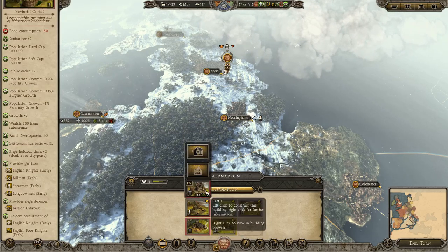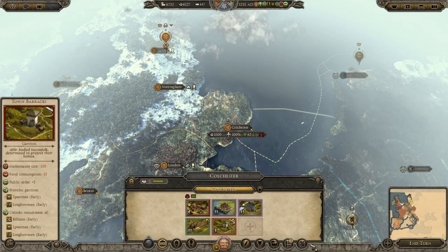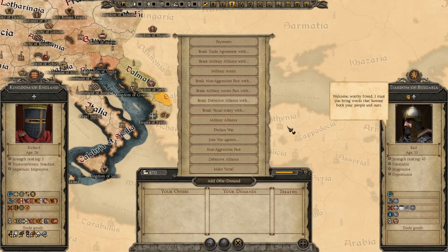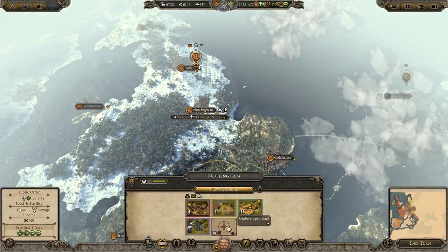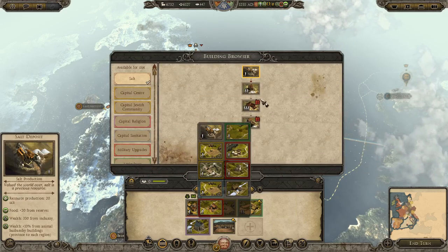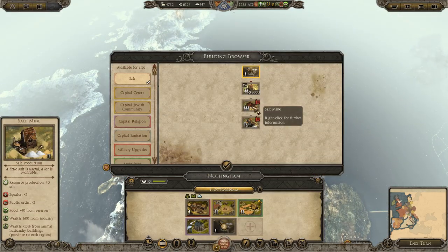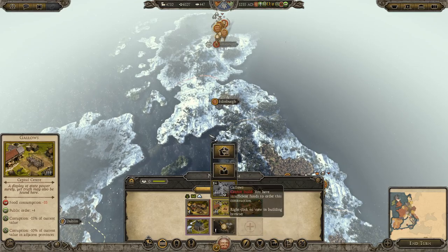I want a castle in Carnarvon - don't really need food there though. We can see the Duchy of Silesia now. Bulgaria can't offer any trade - don't care then. Nottingham has an expansion slot - I'd like to put in a salt deposit. Can always put in a Catholic Basilica later. A gibbet and gallows can help with public order as well - we'll end the turn after those are queued.